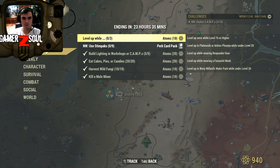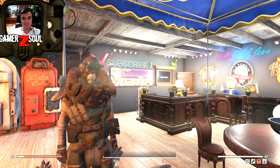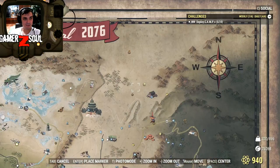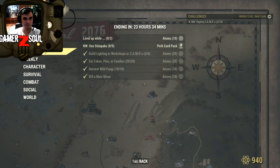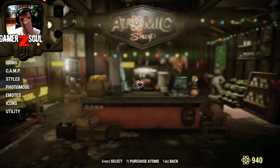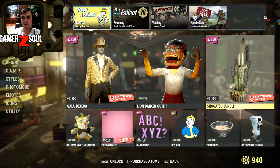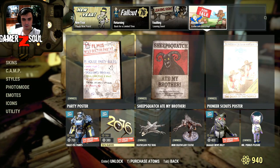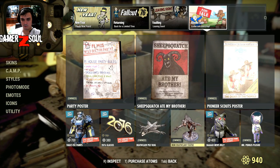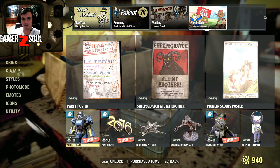I'm not gonna do the level up or the nuclear winter stimpaks — I'm not gonna do either. Alright, and this is where we're calling it the end for the daily challenges. As I said, in the atomic shop the new sale every day is all visible and we have a little bit less than four days to claim any of these items, which I already covered in the Tuesday video.